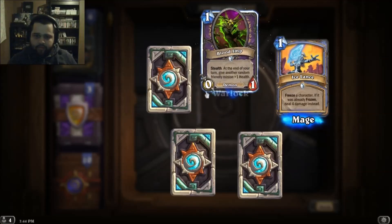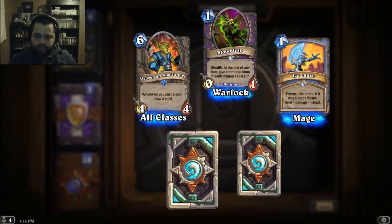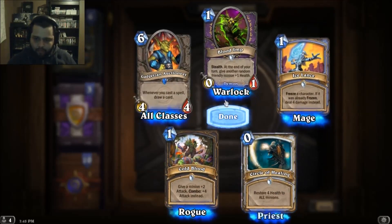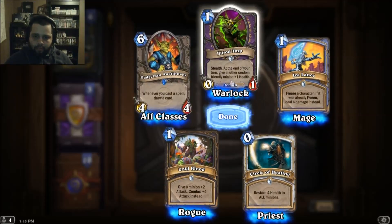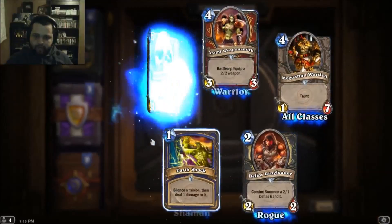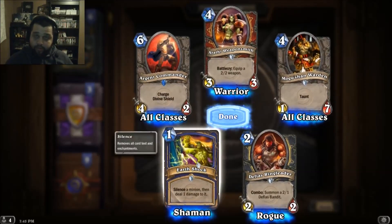Ice Lance, Blood Imp — cast a spell, draw a card, could be cool in a mage. Give a minion plus two attack, combo plus four, nice. All class, not bad — a minion that deals damage. Oh cool, Shaman for my deck.